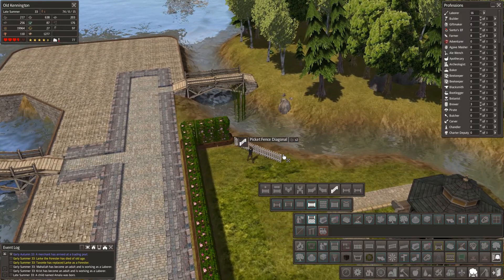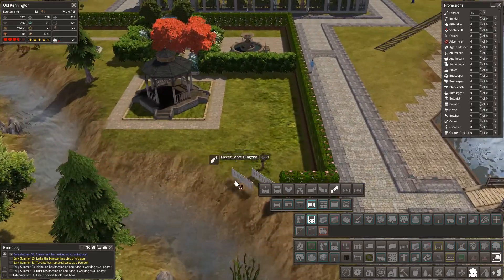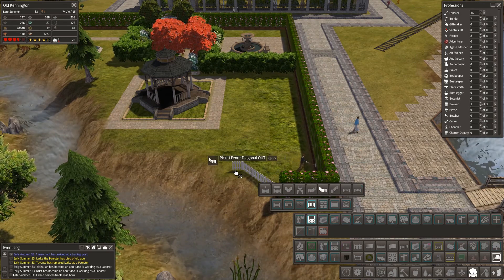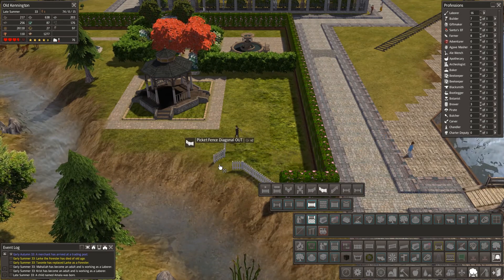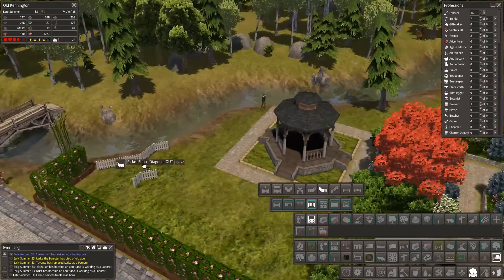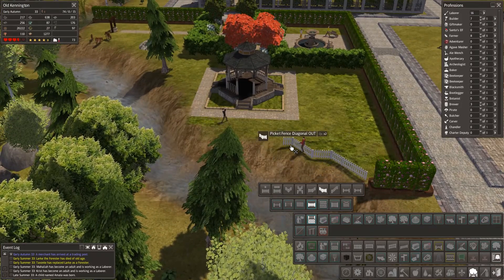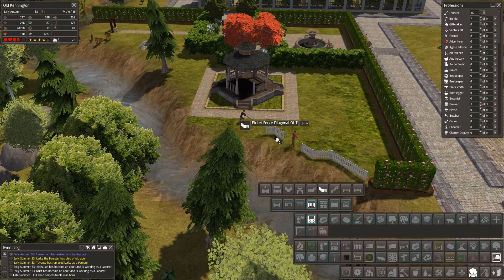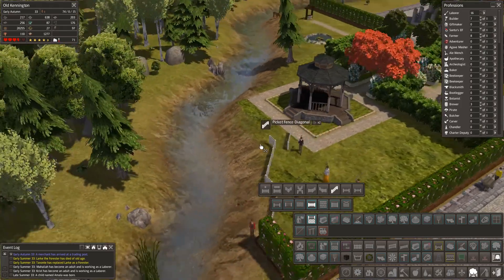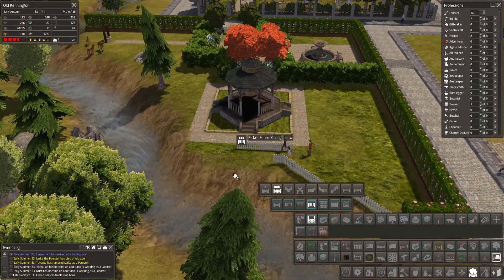I want to run a fence if possible along this riverbank. I don't want to leave it open like it is — it just looks a little bit strange to me to have it that way. I'm going to try and do something that looks like it belongs. That abrupt edge just doesn't work for me, so we're going to tinker around and see if we can put something in here that makes sense. This corner I might need to adjust just a little bit.